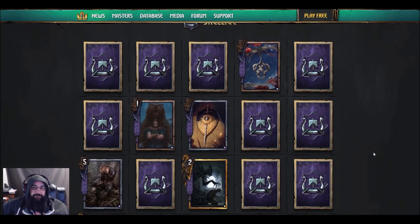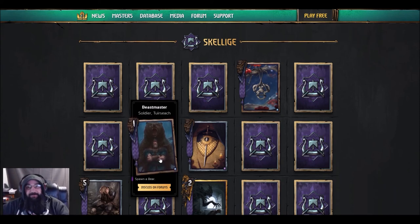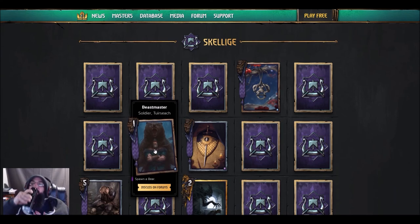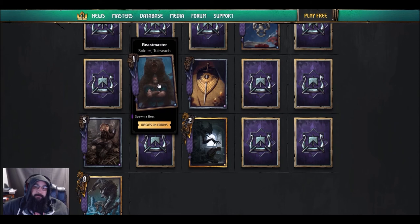Last set — Skelliga. We got the Beast Master: spawn a bear. I already got the deck name — 'Build-a-Bear Workshop.' He just spawns the 11-strength bear, so it's a 12-strength card. Apparently there's going to be some kind of bear deck. The developers actually emphasized that the bear was going to be cursed, so it has to do with that.